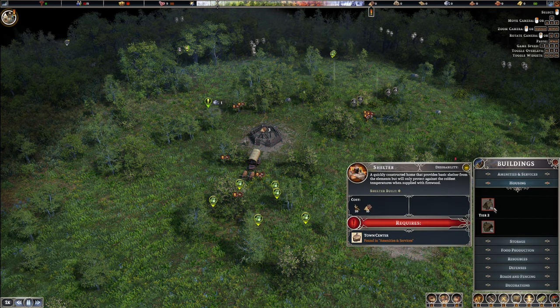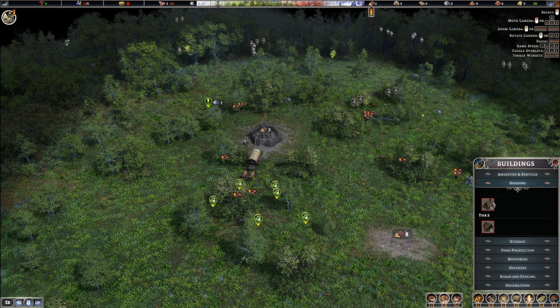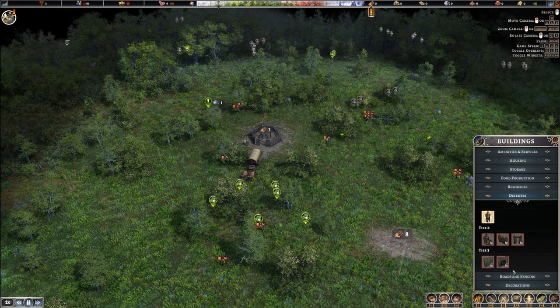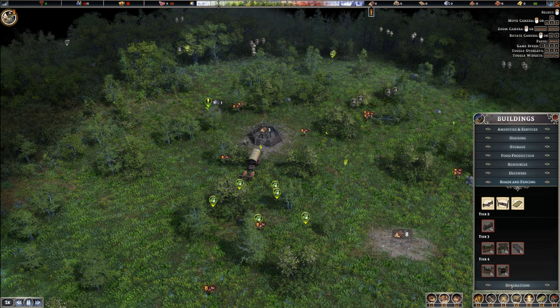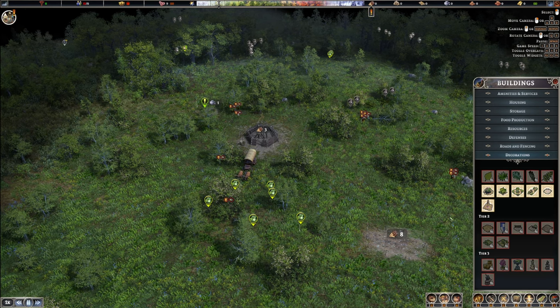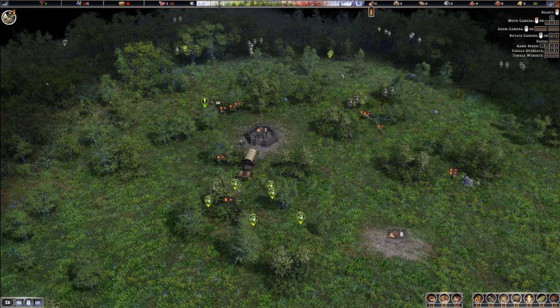There's housing — it does get better than this. Amenities, defenses, roads and fencing. We've got decorations as well that can up the status of your houses so that they upgrade. And from upgrading you get better taxes, which is brilliant.